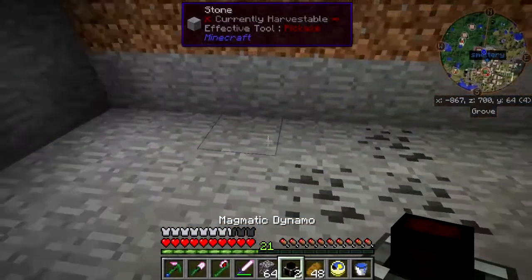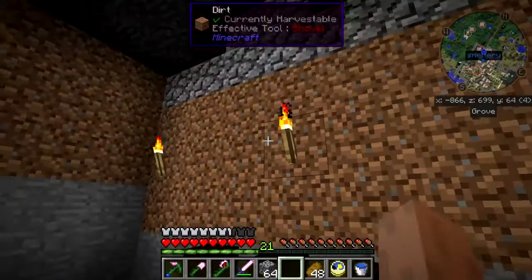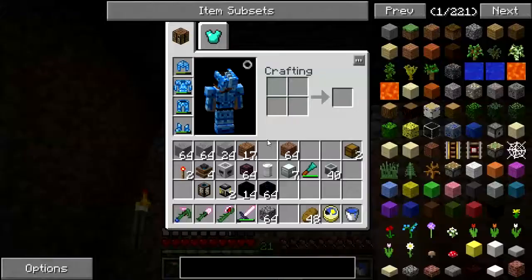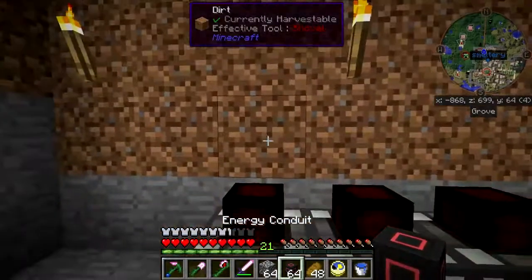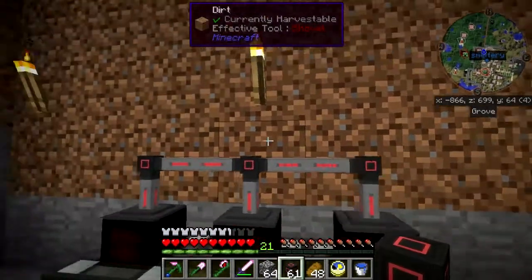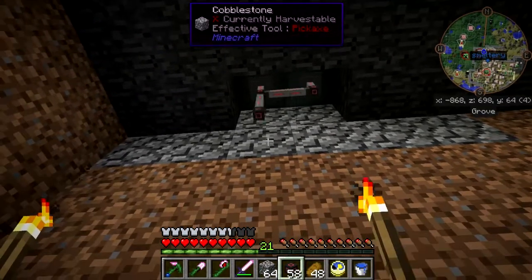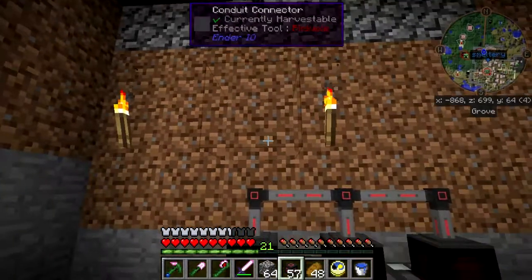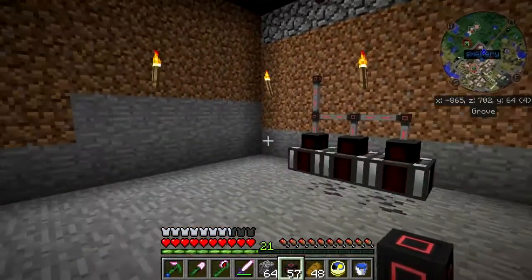I've got some magmatic dynamos — and there's a third one. I've got some energy conduits. I'm going to go across there and up to there, and it's going to come down. This is going to go up, but right in here I want to have an energy cell to serve as a battery.